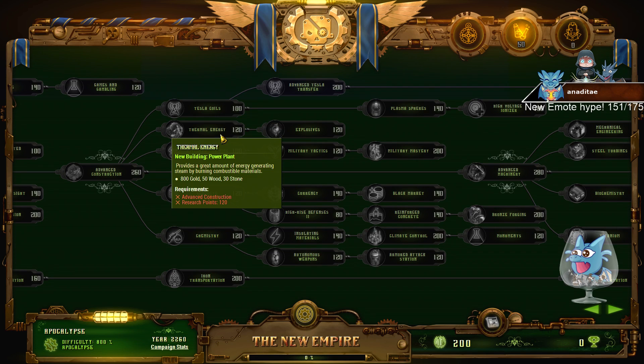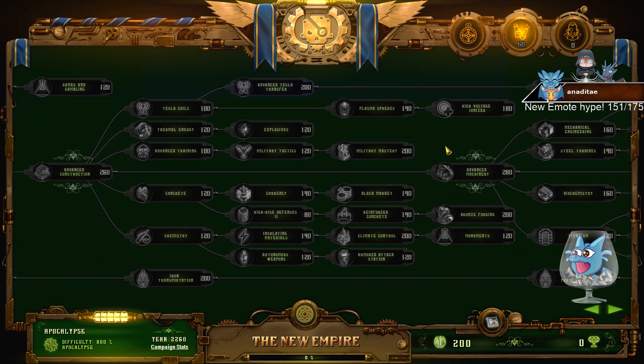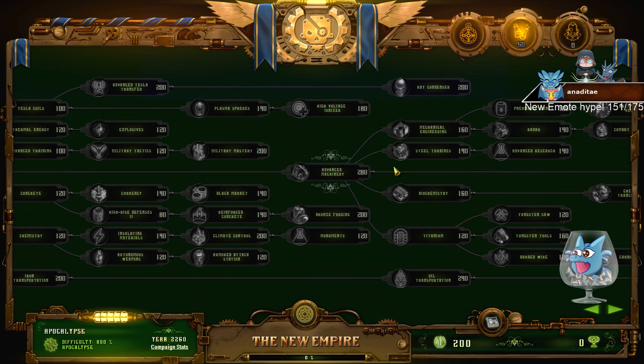When should you get a power plant? I don't see any reason to get one until midway through the campaign. You want them for missions where you have to build a lot and need a lot of colonists — specifically missions that require 3,000 population, or anything above 2,000. Then you want to have power plants already, but not before that.